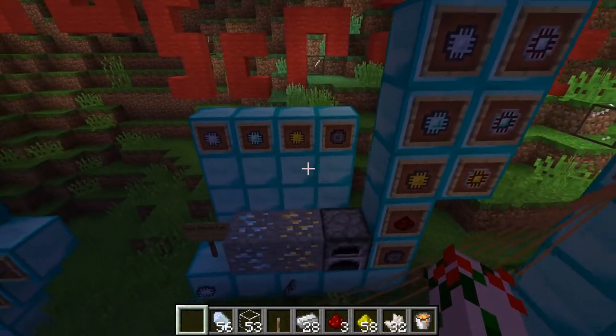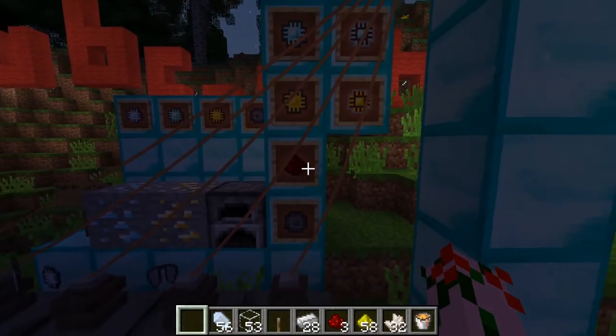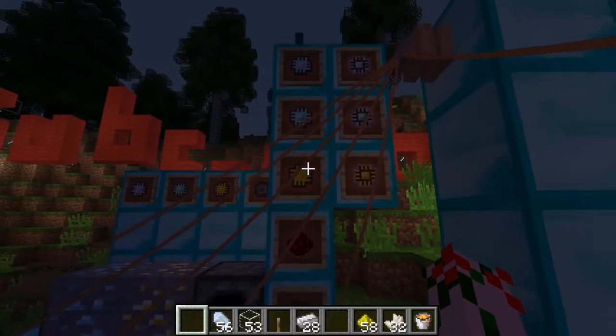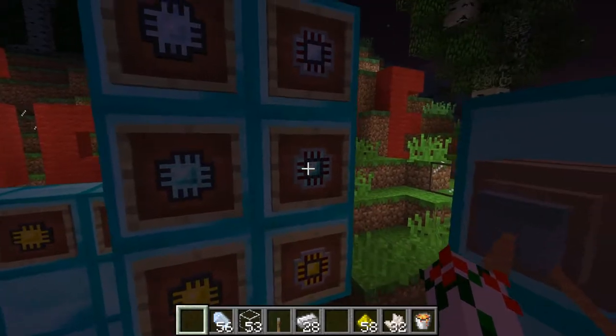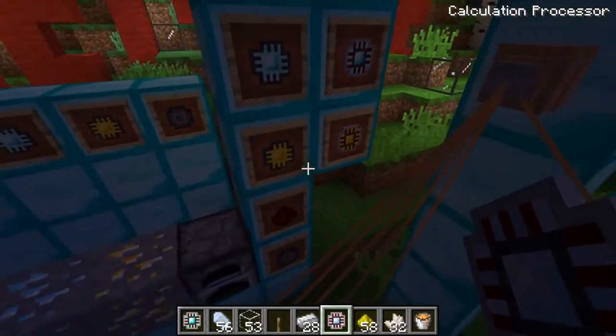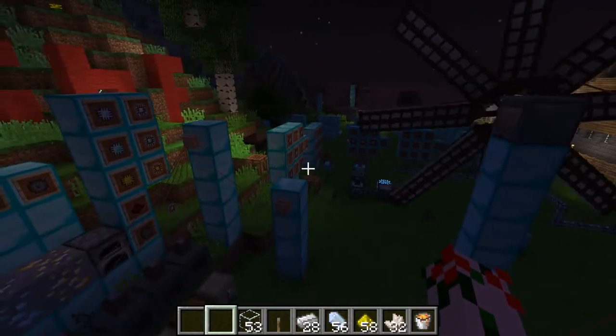Once you've got all these printed things, they're still not useful because you need to throw them into another inscriber. In this inscriber, you put redstone into the material slot and silicon into the top. Then you take your logistics press and stick it in, and it will start making the actual processor. You need to do this with every single type — and you get these logistic, engineering, and calculation processors. There are actually only three of them.